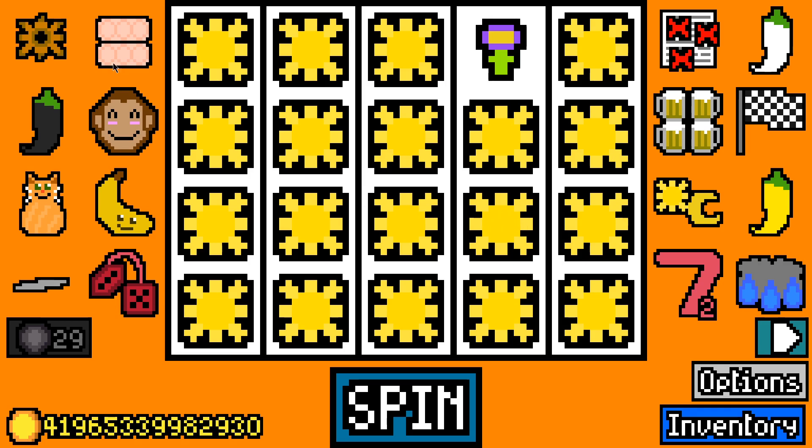It started off like a normal run — we were doing monkeys, we were doing dwarfs, we were doing mice to get the cheese. Then on the third-to-last payment, we picked up this artifact here: the Sun Moon. And I knew we had the potential to make an insane flower build.